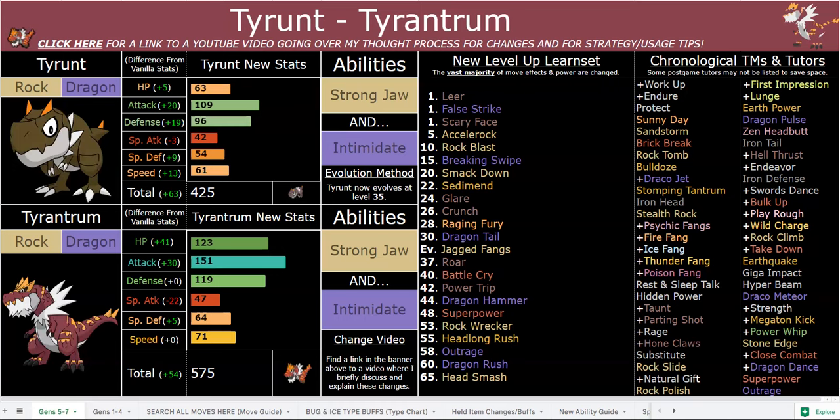Tyrantrum and Tyrant by proxy have Intimidate, which is a great utility ability in a hack where things are really strong — it's nice to switch in and neuter something's attack. You also have Parting Shot. 123/119 bulk with Intimidate means you're absolutely swallowing even super effective physical attacks. Keep in mind there are a lot of 100% crit rate moves in this hack that will crit right through your Intimidate drops. Ruthless Pokemon will ignore Intimidate, which makes Intimidate a lot more balanced overall and still a great defensive tool, but slightly less overbearing.